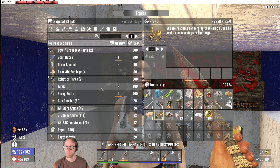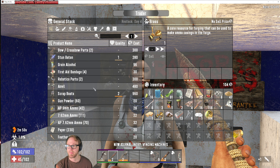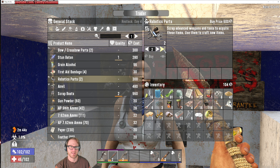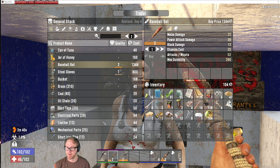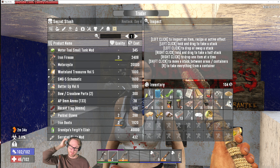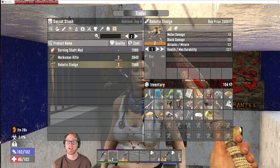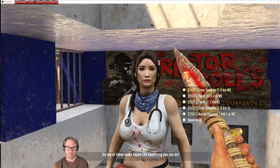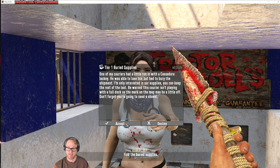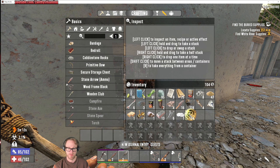So we'll sell the brass for 104 dukes. Anvil's too expensive. Restock on day four, but we can come back maybe and get an anvil. More robotic parts — that sounds amazing, but we need 600 dukes. Baseball bat sounds pretty good. Secret stash — she's got a fire axe, some good books and magazines. Burning shaft mod is fantastic, and an actual robot sledge. We need to get some dukes going. Let's go for the buried supplies quest — that's much closer.